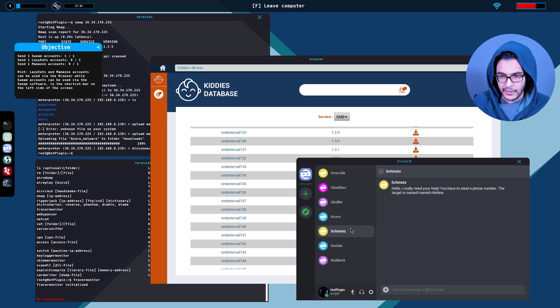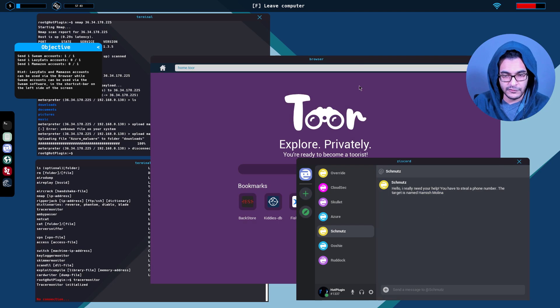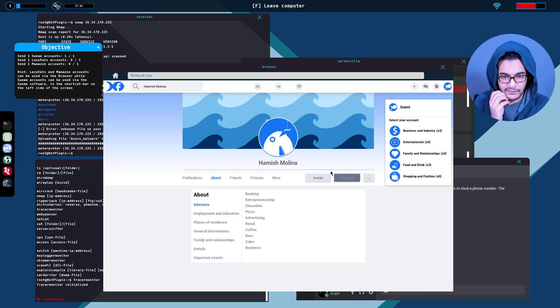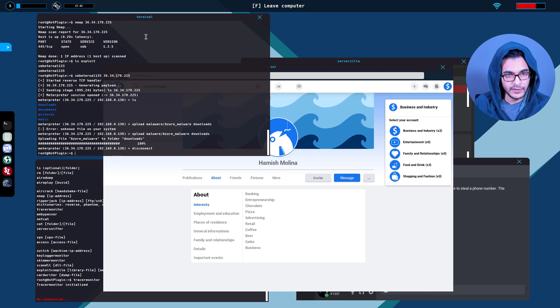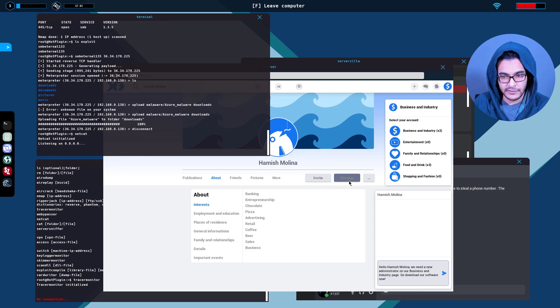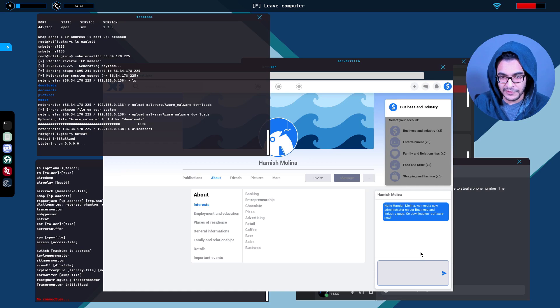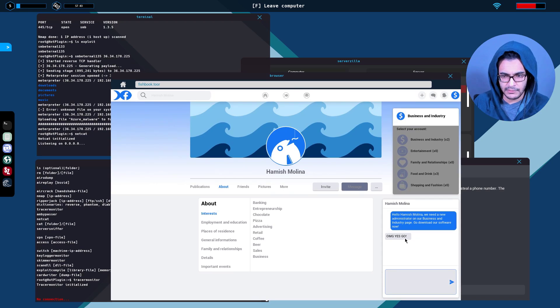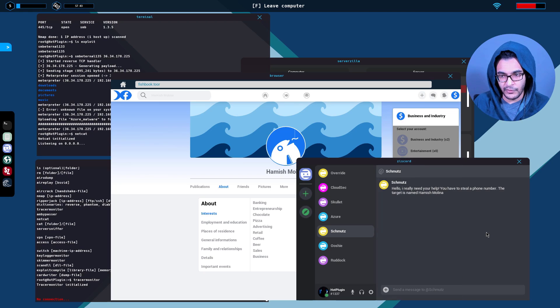Hamish Molina — we need to steal a phone number, fairly simple. So phishing. Fishbook — banking, entrepreneurship, chocolate, pizza, advertising, retail. This is harder. Business and industry: four vs six. That's business and industry, no problem there. Open up the Netcat listener. Netcat message — 'We need a new administrator on our business.' That actually makes a lot of sense. As a person, if I received a message telling me they want me to be an admin of their page — there we are. That's something Hamish will actually believe.